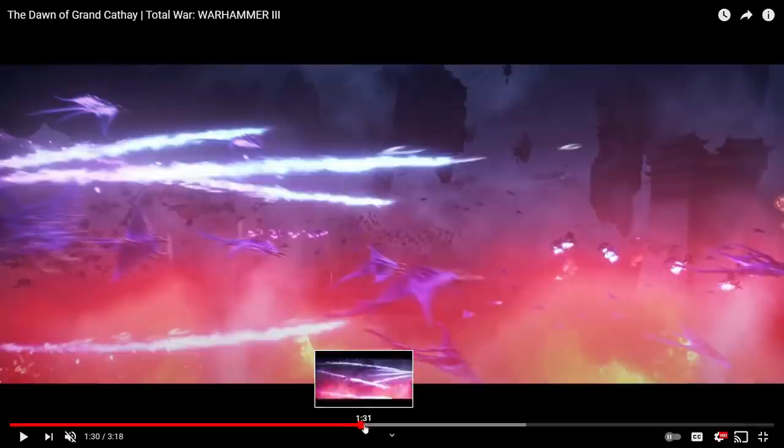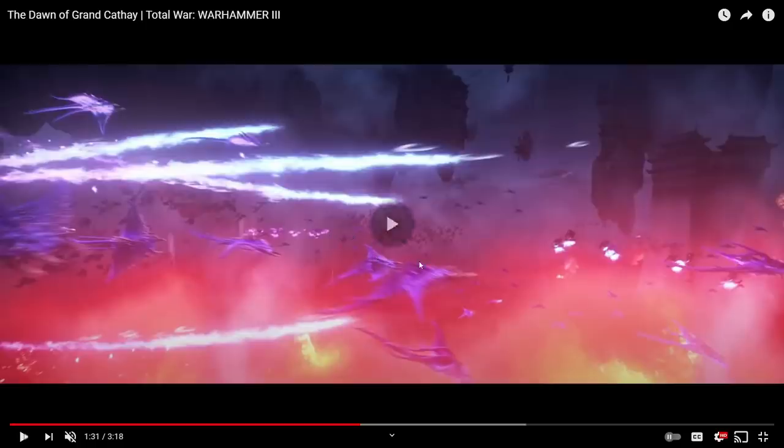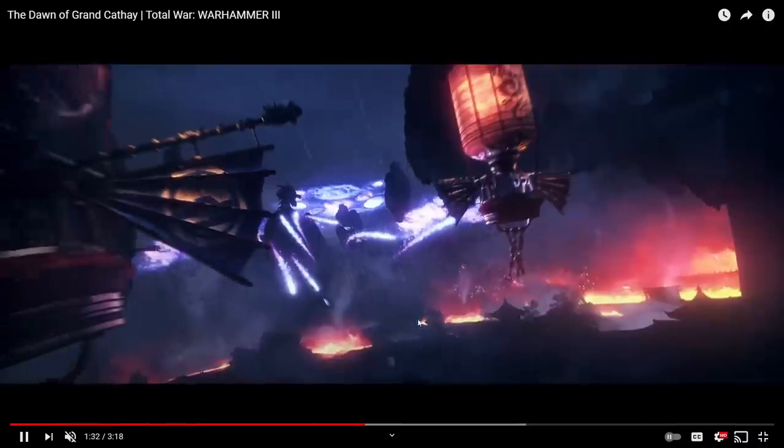Back here you can actually see some Flamers of Tzeentch — you can tell because they've got pink fire. I've noticed there are actually two types of Flamers. There's a unit of Flamers of Tzeentch with pink fire — a whole bunch of them. But there's also a hero variant I've spotted in a screenshot — the Exalted Flamer of Tzeentch — which is a single entity hero character, and it has blue fire.